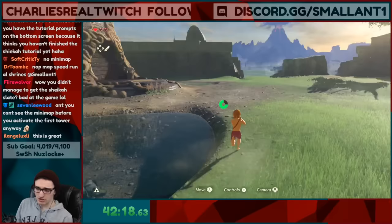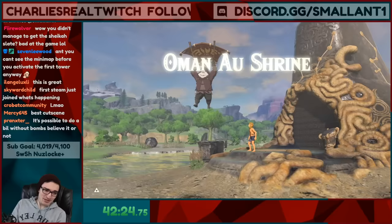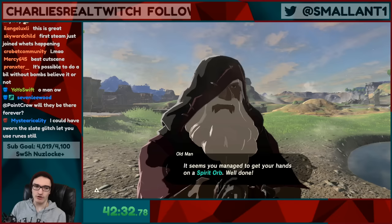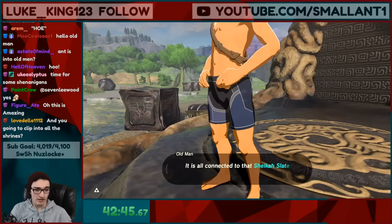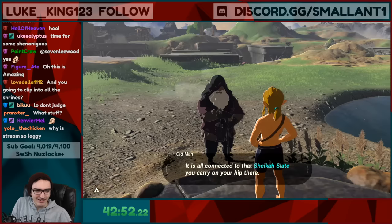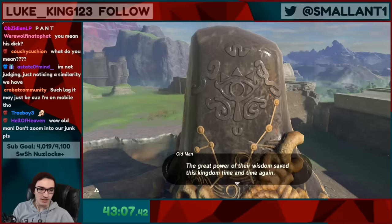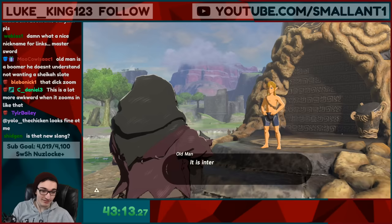We jog over to this tower and some stuff is going to happen — the old man is going to come over and say hello. He says: 'You managed to get your hands on a spirit orb. Well done. It's all connected to that Sheikah Slate you carry on that hip there.' It's been quite some time since I've seen that Sheikah Slate — but we don't actually have it! He's giving a whole speech about the Sheikah technology but I actually don't know what he's talking about.